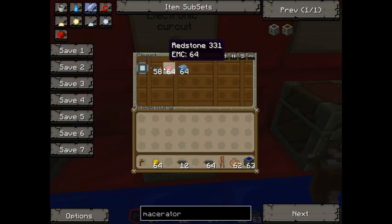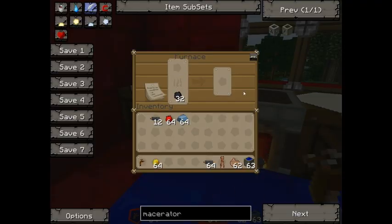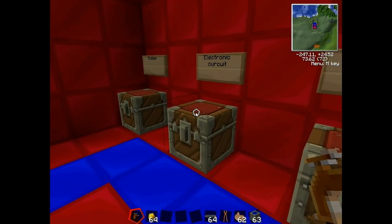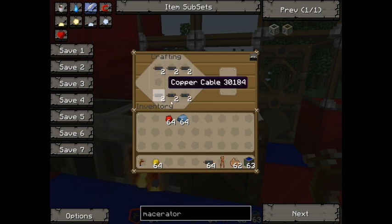To make electronic circuits, you need copper cable and refined iron. Refined iron is just iron stuck in the furnace and cooked — it basically just refines the iron you've already got. You'll need six copper cables — I'd suggest you make double again.